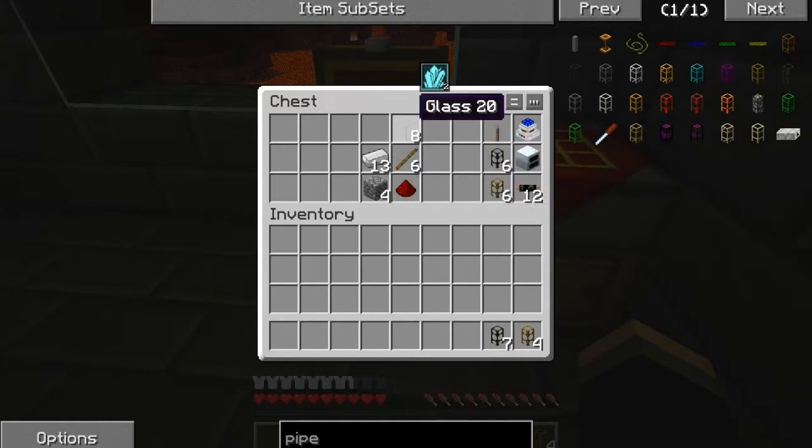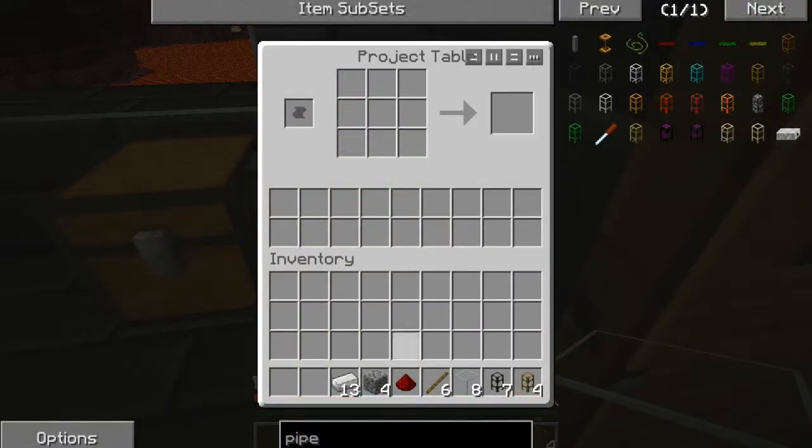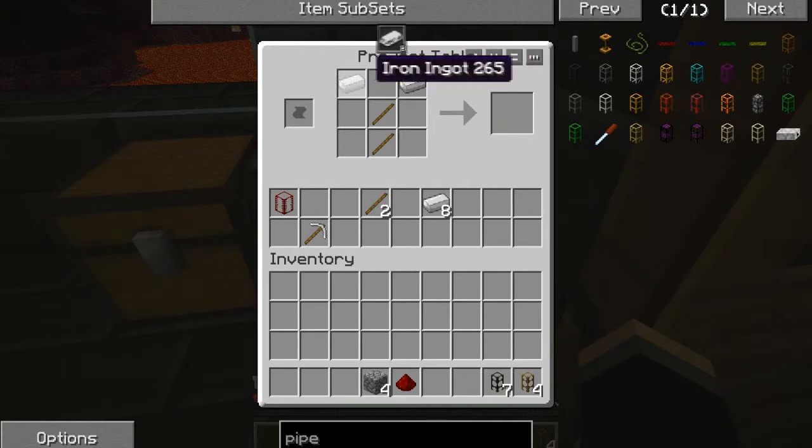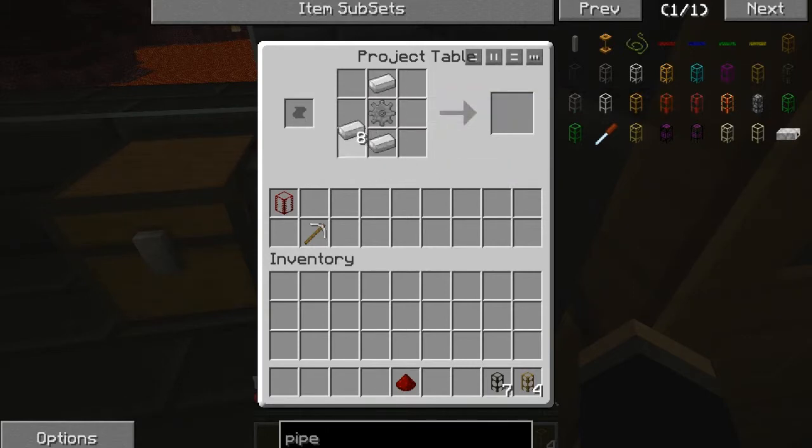So in order to make a pump, we need a couple of things. First for our pump, we're gonna need a tank. We're also gonna need an iron pickaxe and a wooden gear, which we're gonna turn into a stone gear, which we're gonna then turn into an iron gear.